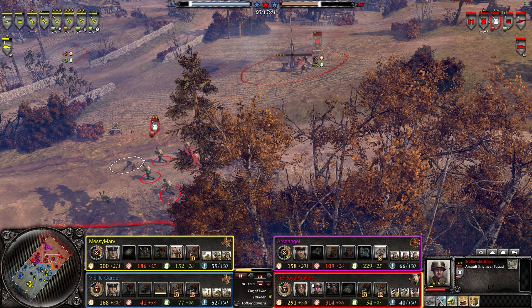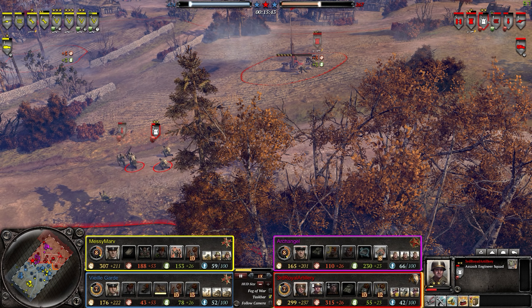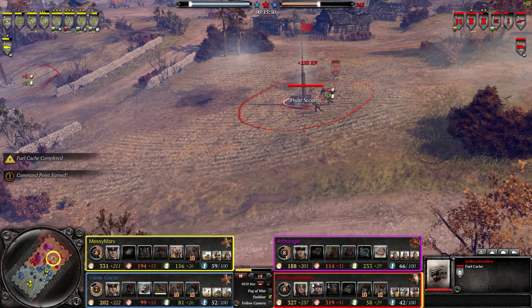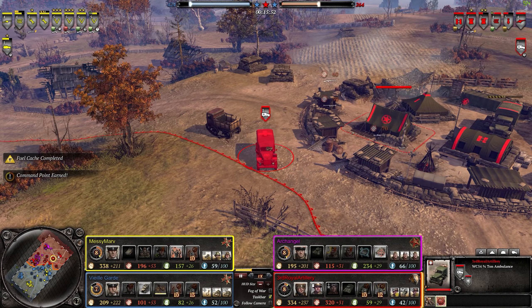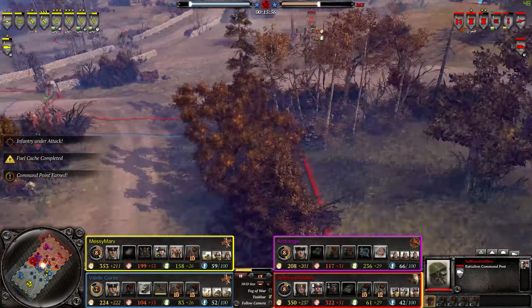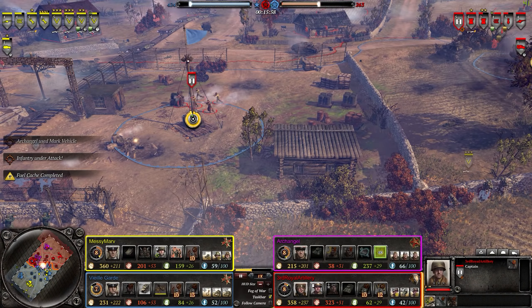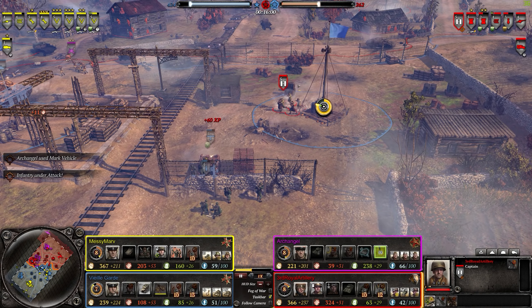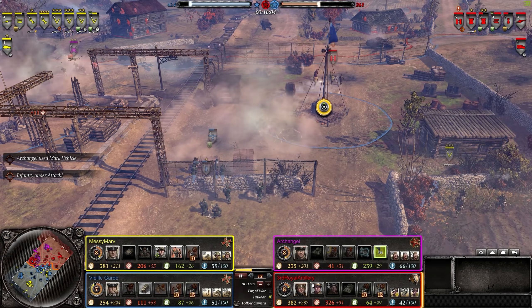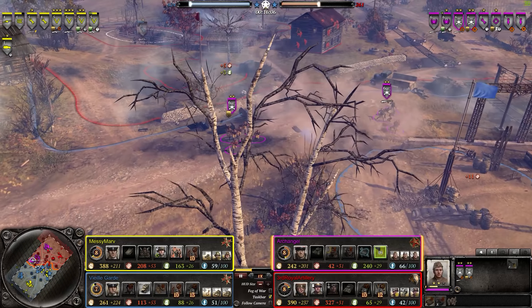Especially in that heavy cover, they're doing a fantastic job at holding the line. Now the one thing I will say — if we click on them, it removes the cost of the field aid ability. How much is this upgrade? 60 munitions — that's actually pretty worth it, honestly. Yeah, that makes him pretty damn potent infantry. Costly, but very, very potent infantry.